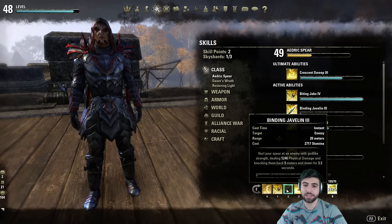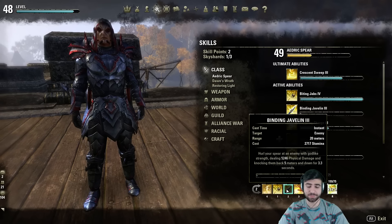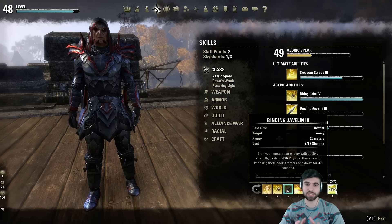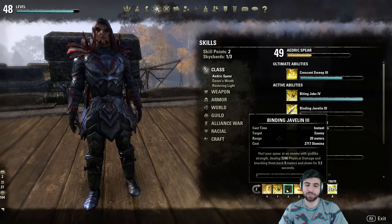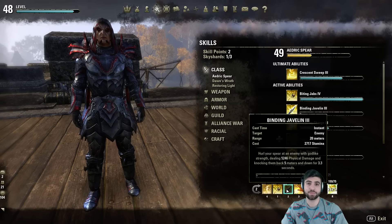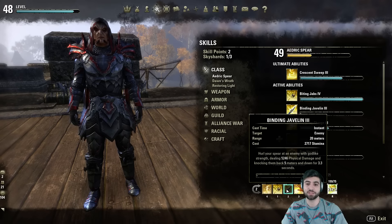Blinding Javelin is going to be your knockdown and CC from your 2H bar. It also hits extremely hard — sometimes I underestimate just how hard this ability hits. If you throw a couple at someone, you're going to knock their health down. It's a very good ranged ability because this build doesn't really have much range. Blinding Javelin gives it just enough range to still be a threat, and if your opponent isn't blocking, they're definitely going to take a beating.